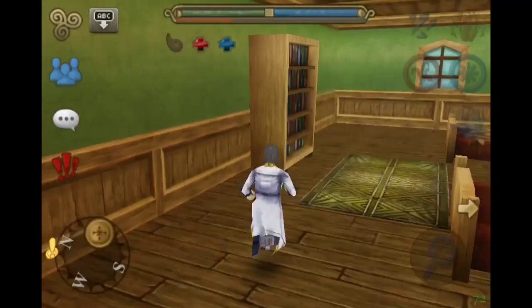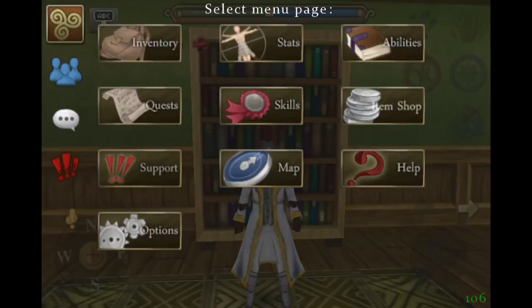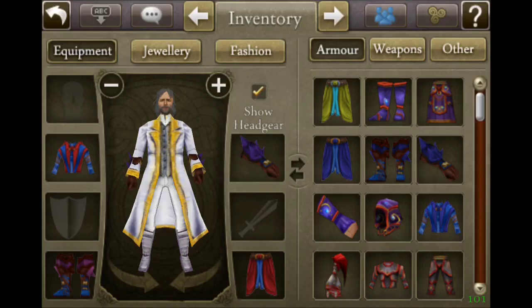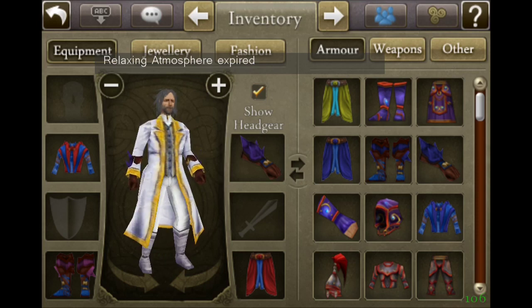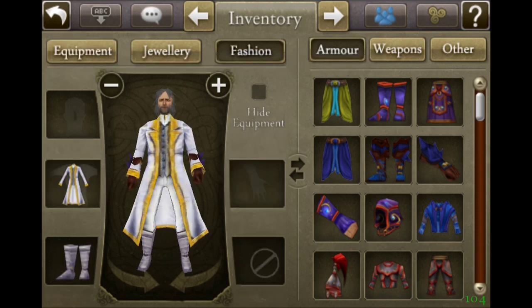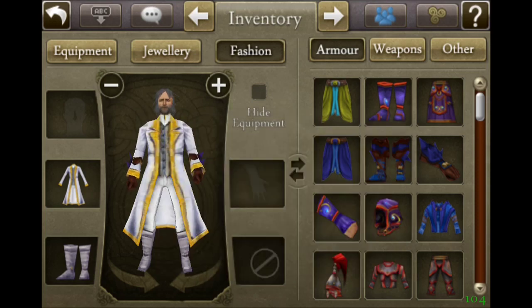So that'll be interesting seeing that in the game, because usually when you're in Stoneville you see people wearing either full blood strike or ancient armor and they all look the same. But this should add a bit more variety to the game. So leave the request for the next class that you want to see — either being Rogue, Druid, or Ranger.